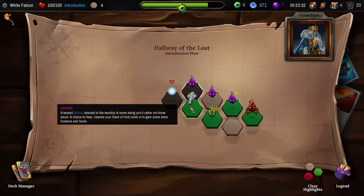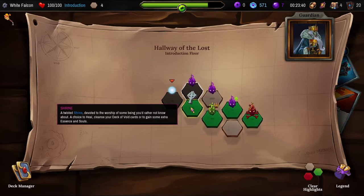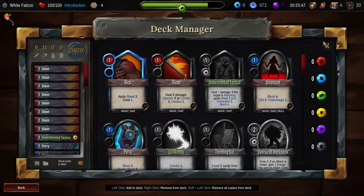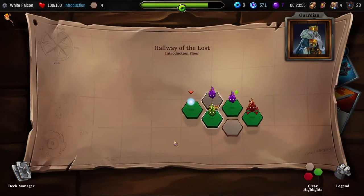We could increase the damage. What's this? Shrine — a twisted shrine devoted to the worship of some being you'd rather not know about. A choice to heal, cleanse your deck or avoid cards, or to gain some extra essence and souls. Void cards — we haven't got any of those yet. I don't think we need the bleed — it's not what we're going for. So we'll go here.